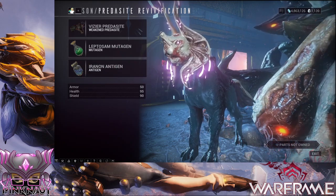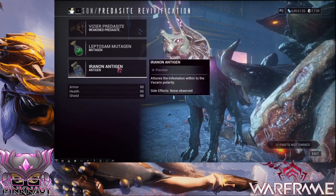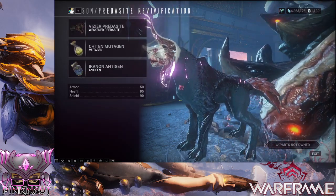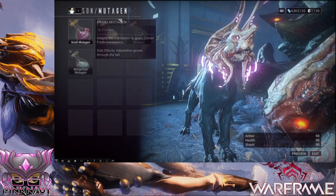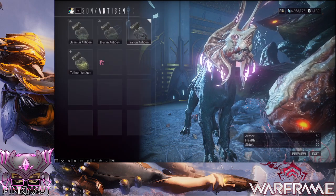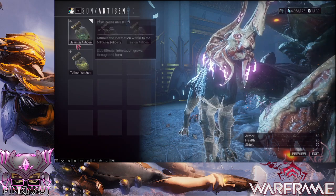Obviously the higher the rank, the other mutagens and antigens you can get. So if I chose one of these, it'll change its body type. If I change the antigen, it changes other aspects.